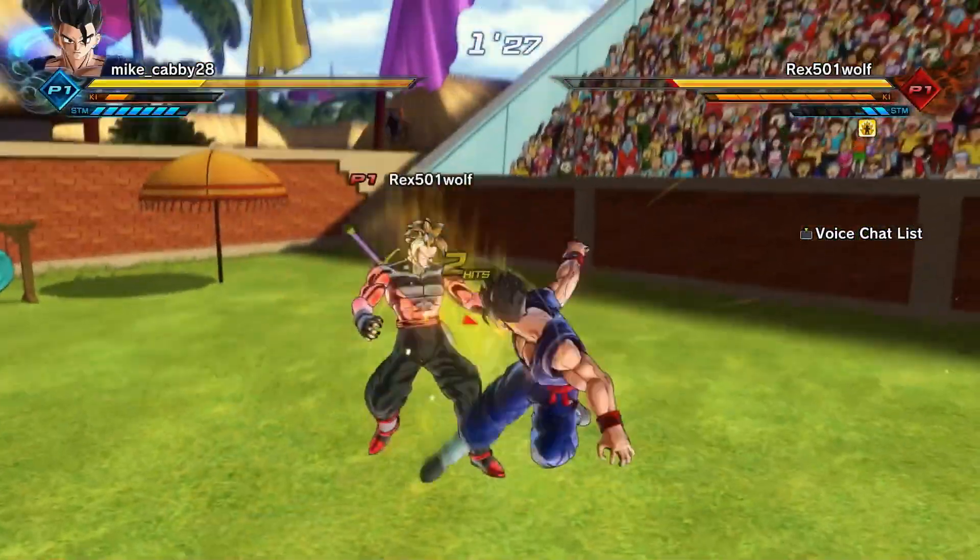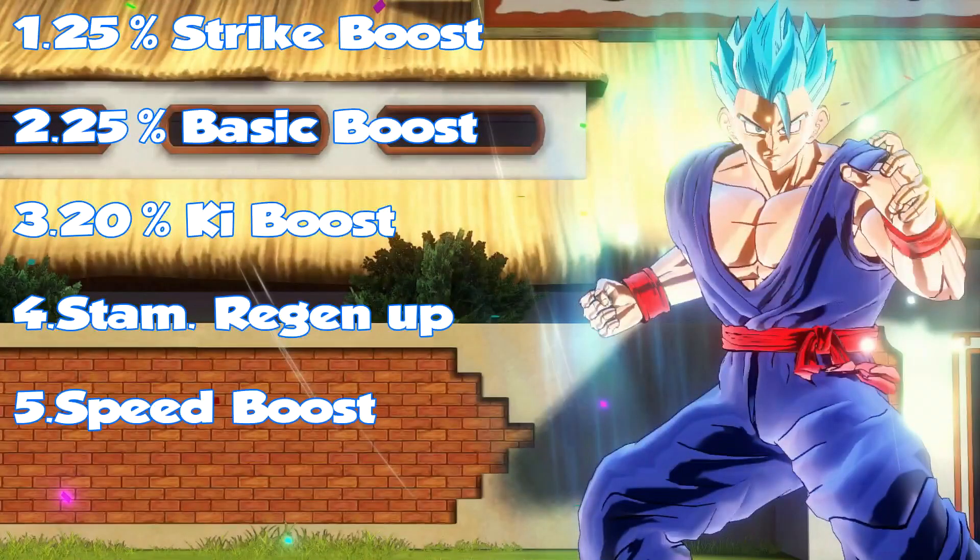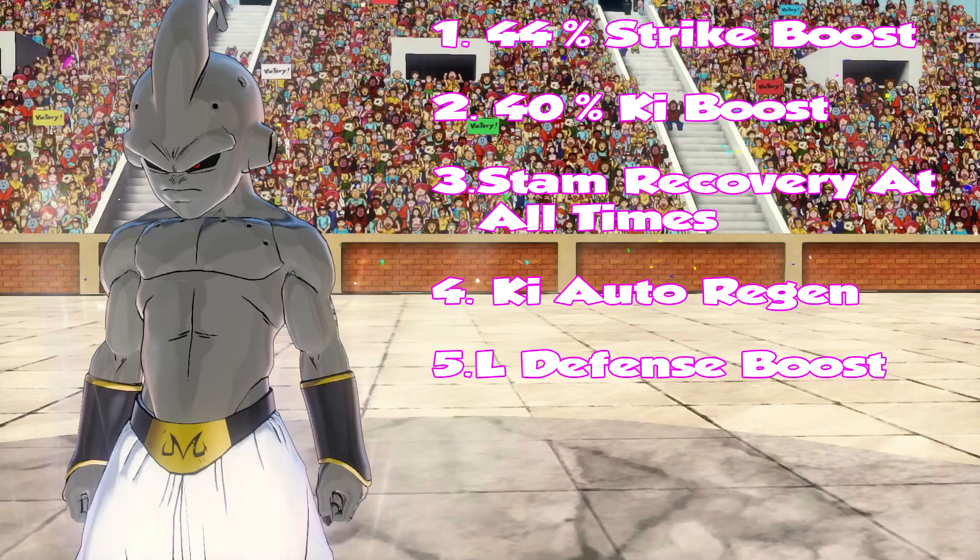Starting with Super Saiyan Blue — as you can see on screen, you get a 25% boost to your strike and basic attacks, and a 20% boost to your ki-based attacks. Your stamina increase is very nice; when you're in the air you're almost getting the same stamina regen as you would on the ground in base form. Your speed also increases from base form. So the positives are great damage increase, amazing stamina increase, and a basic speed boost.